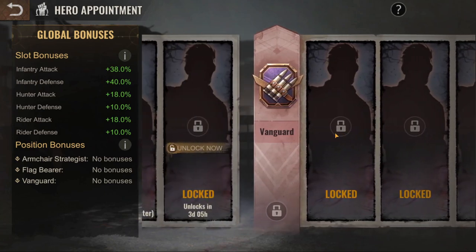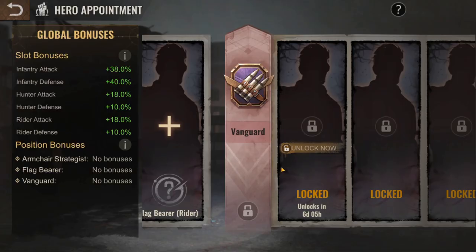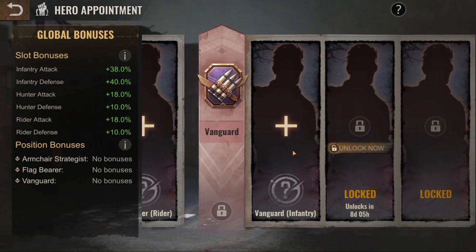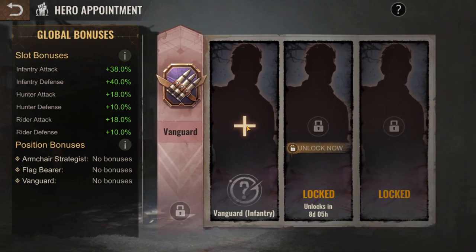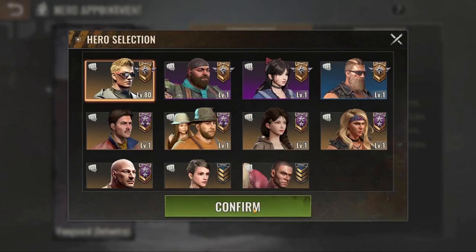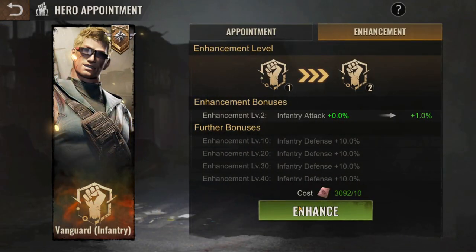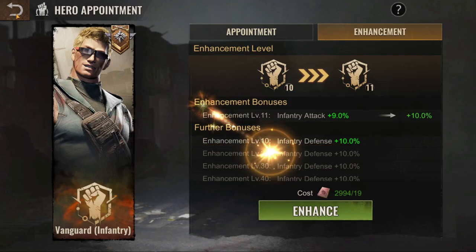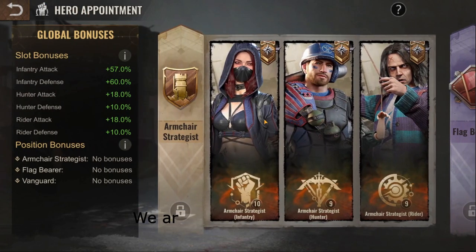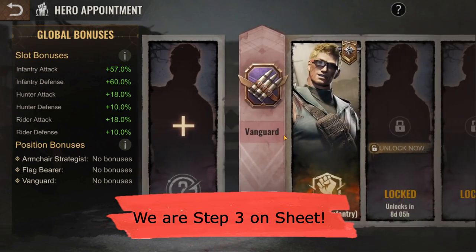On PTR it's been a long while — you should have vanguard unlocked by now, but I do not. Please do not use slot coins to unlock vanguard early; don't do what I just did. I'm assuming you already have this unlocked. Equip a general hero on vanguard and make this one level 10.